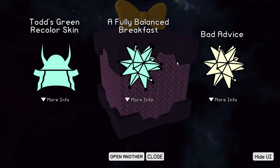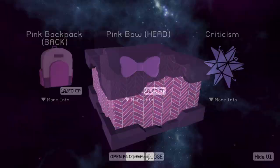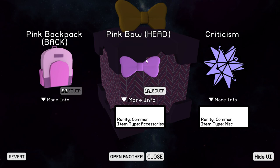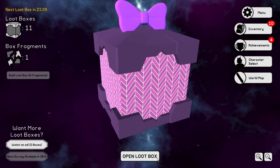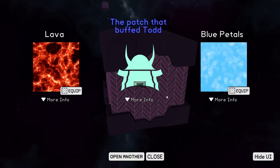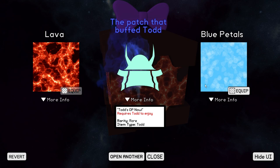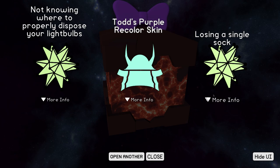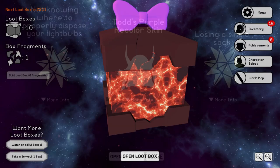Todd's recolor skin — we don't have Todd. So these do nothing, I don't think. We can just keep hitting the open another button, we can skip the animation. Equipped it, we'll put the backpack on. It's literally miscellaneous. Any of the miscellaneous stuff — this matches our box better. Do we have a backpack? What is this game? I'm so intrigued to play more just because of how dumb this is. The patch that buffed Todd. A lava box or a blue petals box — now we go in the lava box.